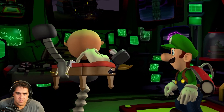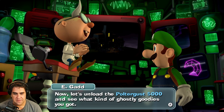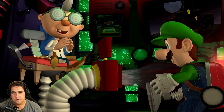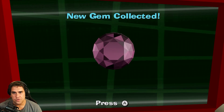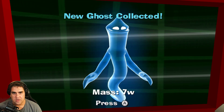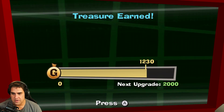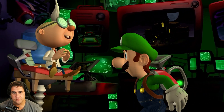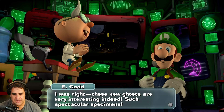Alright, now let's unload the Poltergeist 5000 and see what kind of ghostly goodies you got. We got a new gem, and we have a hammerhead ghost and another blue one. Treasure earned!